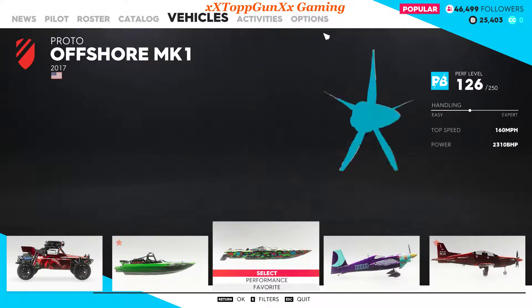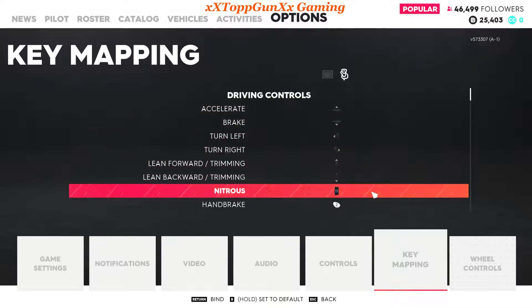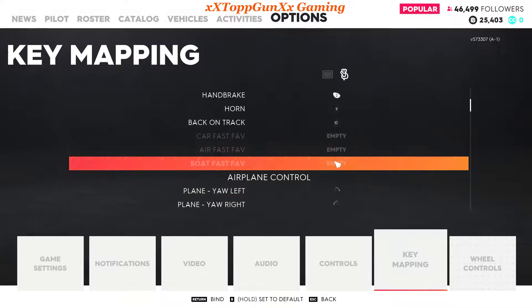What you want to do is go to the options key mapping — there's a little icon next to the keyboard. Click on that and you can adjust all your controls on your joystick. Don't worry about the car or airboat because that's all done on the top hat of the joystick.